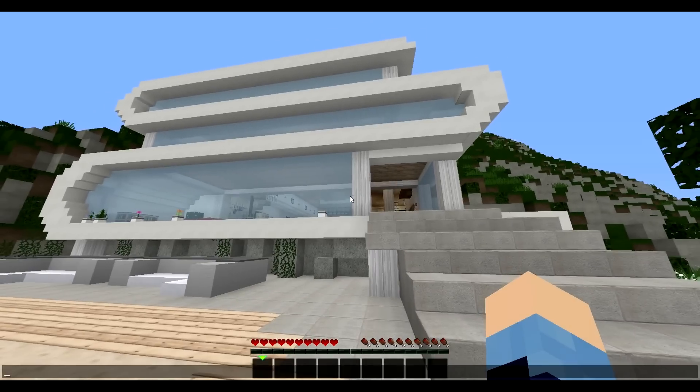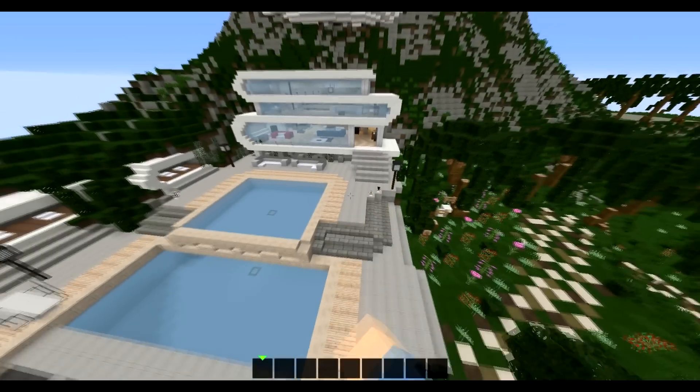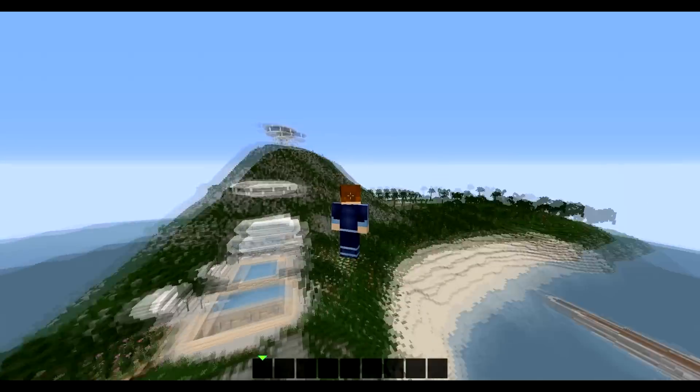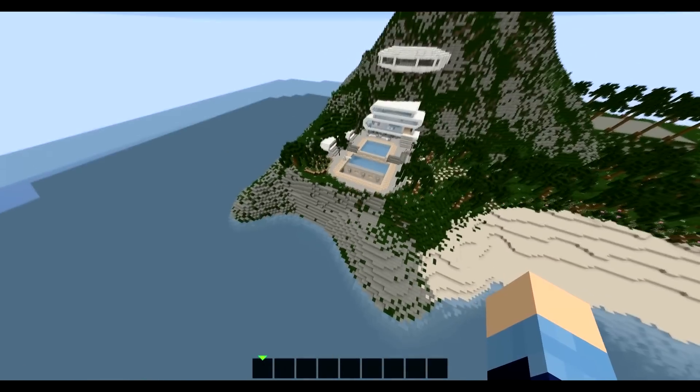This is the Tracy Island Villa from the unfortunately godawful movie Thunderbirds 2004. But even though the movie was awful, this island is absolutely brilliant. I mean, have you seen this island? It is amazing.